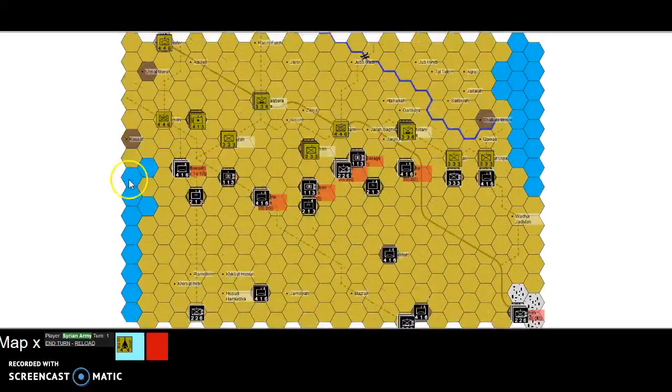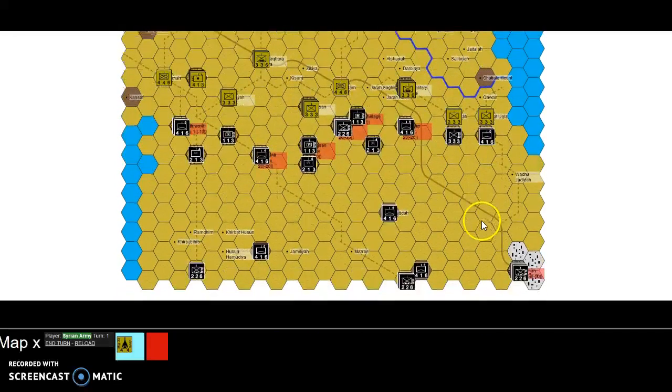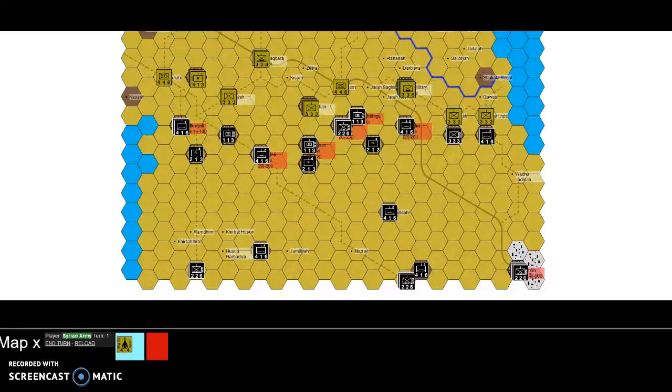It does answer the question of where this road leads - it leads down to Muscana, which I assume is an ISIS stronghold. I've included it as an objective, but it's not actually an objective. These are the objectives.